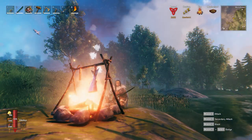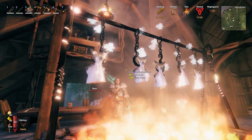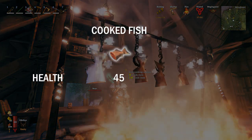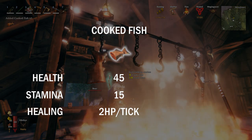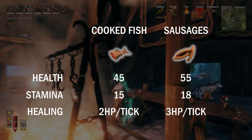Raw fish takes 25 seconds to cook on both the basic cooking station and the iron cooking station. Once cooked, the fish gives you 45 health points, 15 stamina, and heals at 2 HP per tick. This is pretty good early on, but becomes outperformed in the mid game by recipes such as sausages.